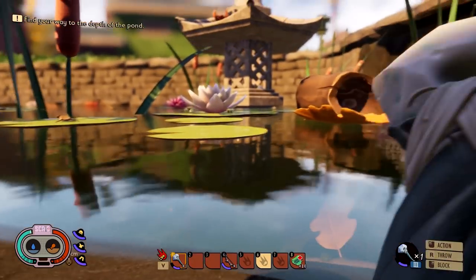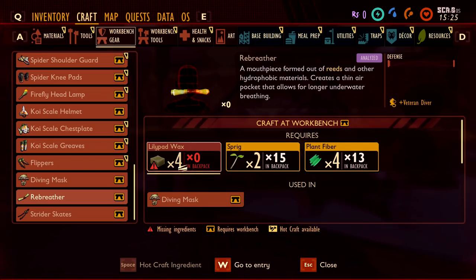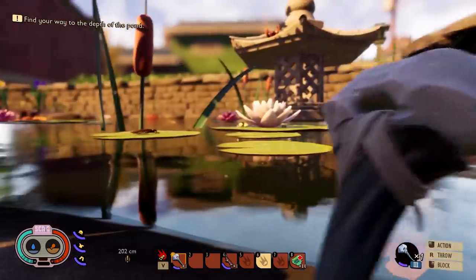However, there is something we can do. Over here in the crafting menu you can see what we've got to get done — it's called the rebreather: a mouthpiece formed out of reeds and other hydrophobic materials that creates a thin air pocket allowing longer underwater breathing. We've got the springs and plant fiber, but we need to get our hands on lily pad wax, and I'm seeing some lily pads out and about.